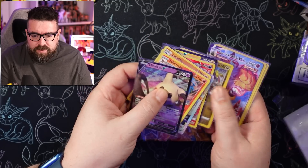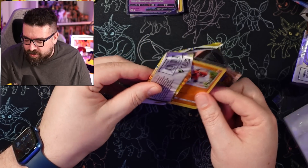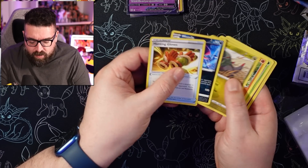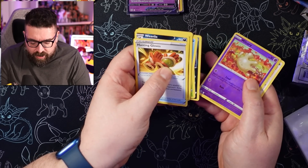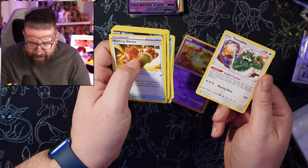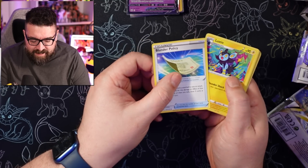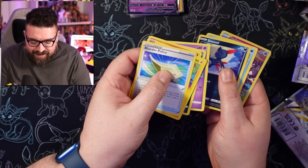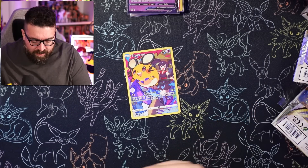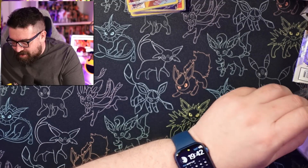We are not even halfway through this box yet. We haven't had a single rainbow card, we've only had the one trainer gallery, and we haven't had much in the way of stuff I don't already have. I would like to start picking up some stuff that isn't in my binder already. Reverse holo Milcery and a Tornadus — I don't recognize that card at all, very cool looking. There's a trainer gallery at the back of this pack — it's Dead End — but it's another one I've already sold on eBay. Come on Pokemon!